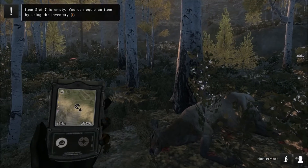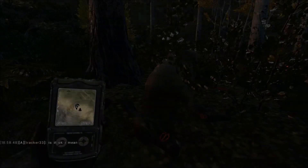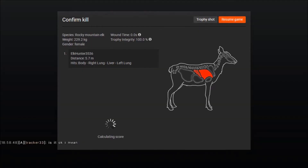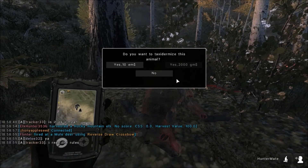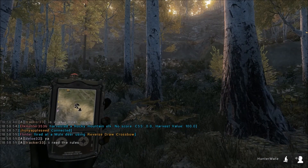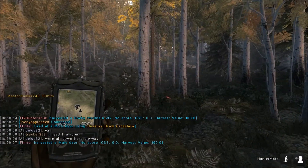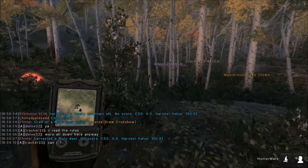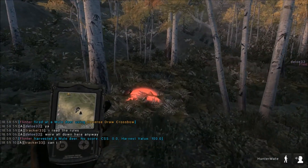I'm surprised she did not spook. We were walking, but still. 5.7 meters — pretty dang close. I've had a 3.2 meter shot before; don't remember who it was, but it was pretty close with the bow. I was prone.